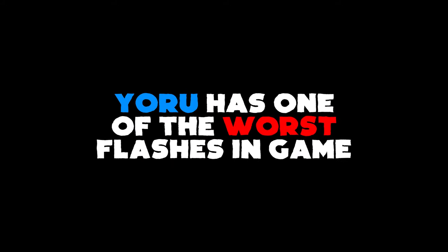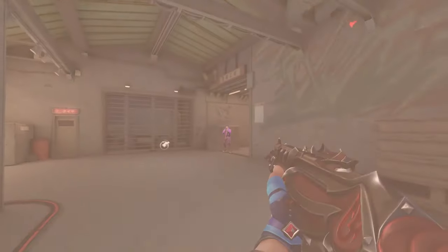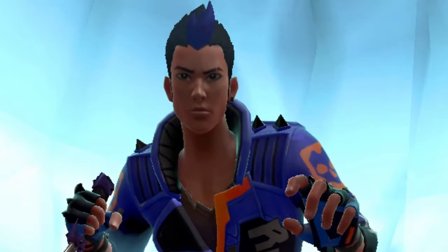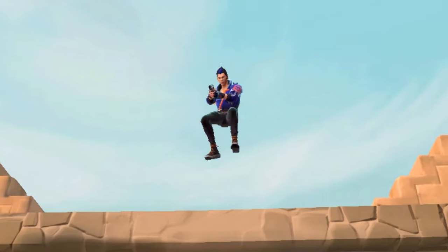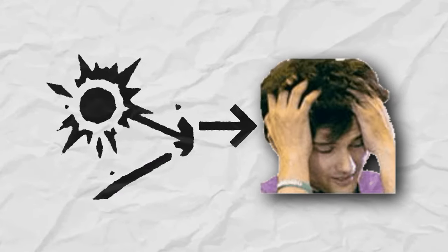Yoru has one of the worst flashes in the game. People dodge this flash really easily because it is usually in their enemy's POV for the whole wind up time, and also because its activation time is way too long. Now what if I told you I can use this ability to my advantage just because it is so bad? This may sound absolutely ridiculous, but I can assure you in this video I'll be turning the worst flash in the game into a mind jerker.